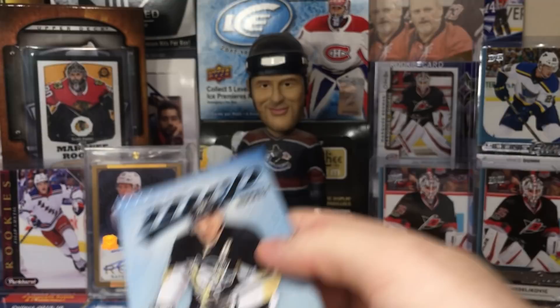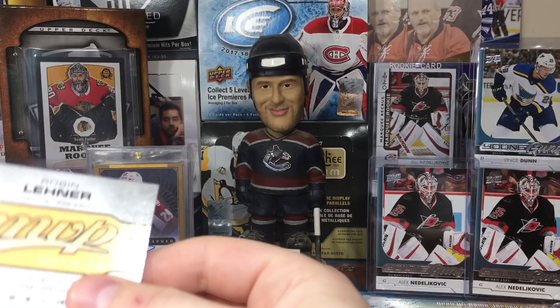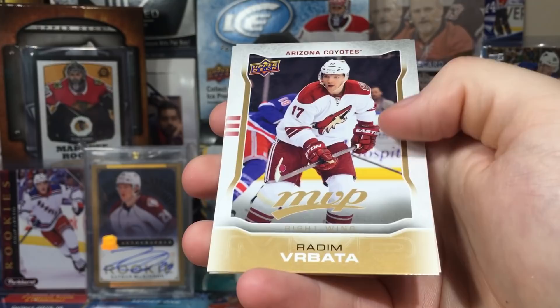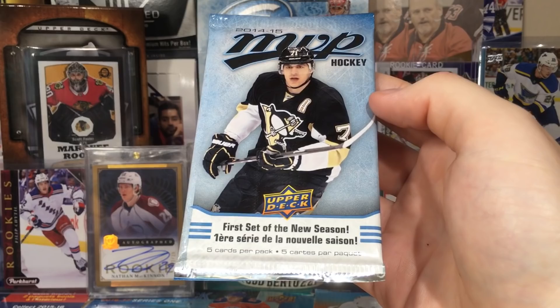The product in 14-15 was really solid and it's slowly gone down, I'm not gonna lie. I'll get into that in a later video if you want. Michael Grabner, Kris Letang silver script, Ryan Brabraham, Robin Lehner. But I think competition is good — if Panini were still around, I don't think Upper Deck would be doing what they're doing now, because they were always trying to beat each other.